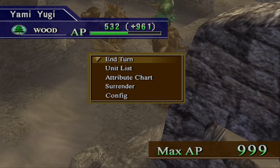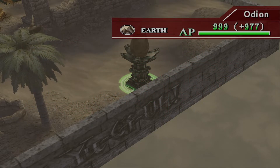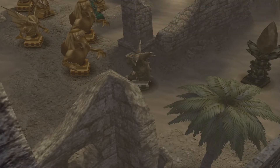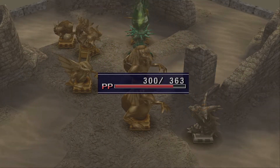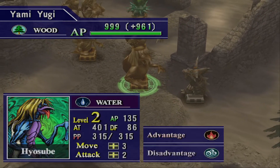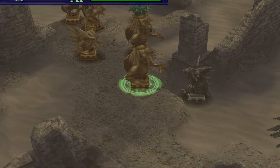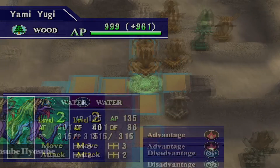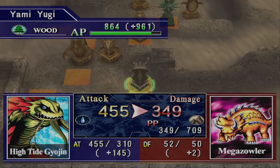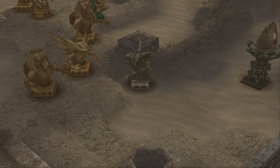Two-shotting his pieces is really convenient. Now I just get to choose what I want to kill this with. That would be good to kill him with. This would too, but this might be slightly better. I would rather have this piece leveled up because it ends up having very high attack power.